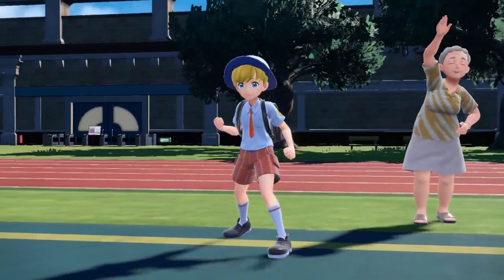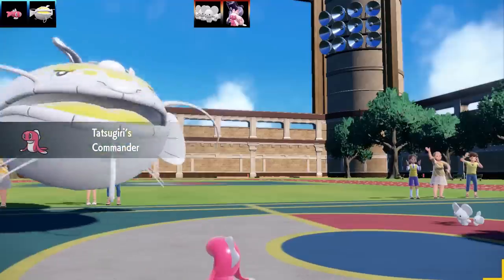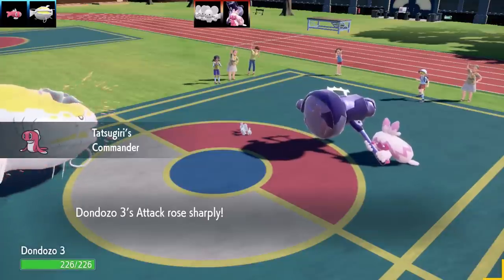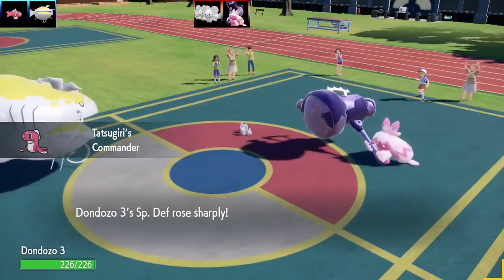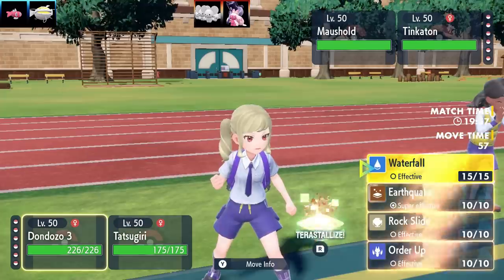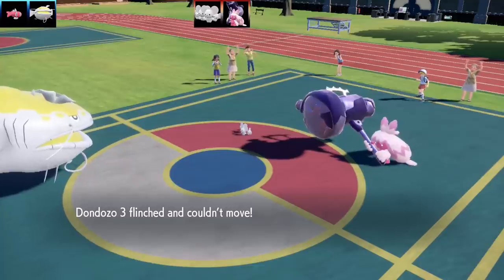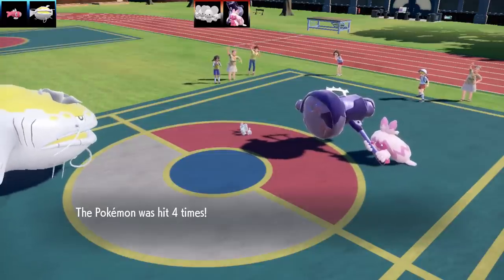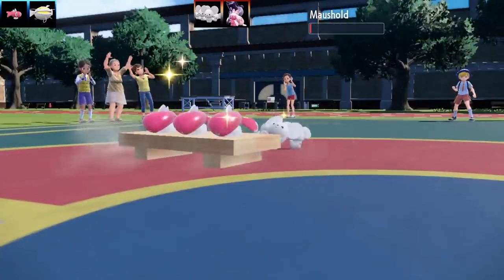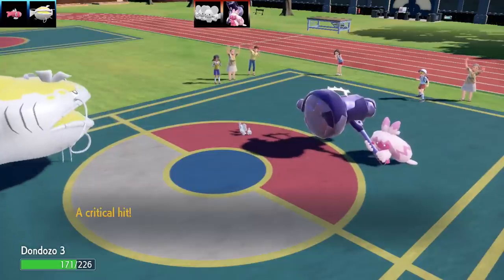Let's get on to battle number 3. This is a battle against Pedro Boogie — a random doubles battle on the Poke Portal. The first Pokemon we've got is going to be Dondozo and Tatsugiri. I'm going to show off the next Dondozo set with Tatsugiri, getting those plus 2s in my stats. We've got a Maushold lead and a Tinkatink lead — both physical Pokemon. This is a physical set: I've got Waterfall, Earthquake, Rock Slide, and Order Up. The Tera type is going to be Ground. I get flinched by the Fake Out, and now Maushold is going for a Population Bomb against me, but since I'm so bulky it's hardly even scratching me at all.